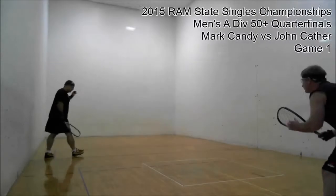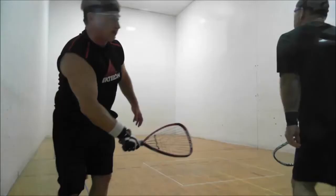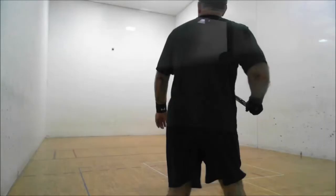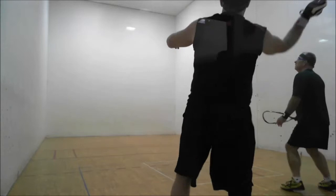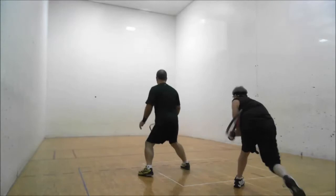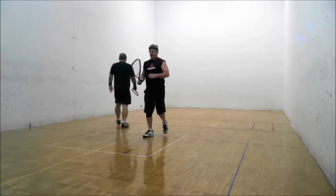And here comes Mark. He's a power player — he hits the ball hard. Good rally here to start the game. Looks like a couple of ceiling balls. Ceiling ball rally going here now. Fourth shot set up for Cather. He misses it. Skip. Point, Candy.